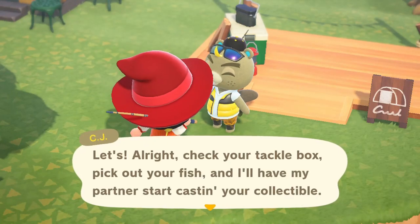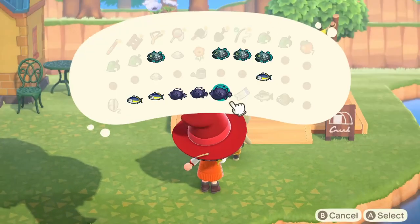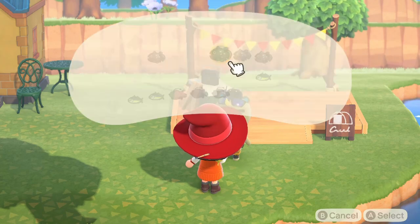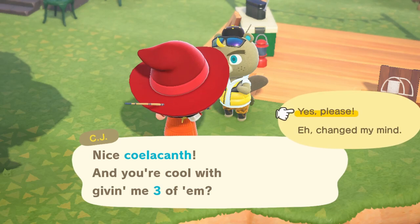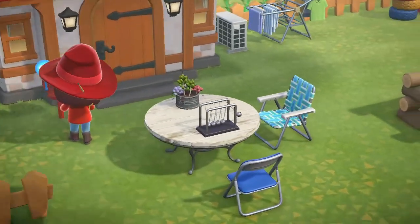So how do you get the collectible? Here is CJ — he comes once a week, and you give him three fish of the same type. If you give them, he's going to make a collectible figure statue out of those.